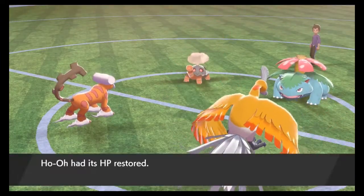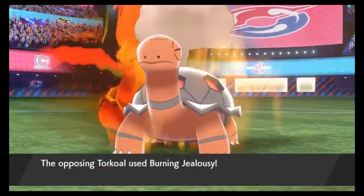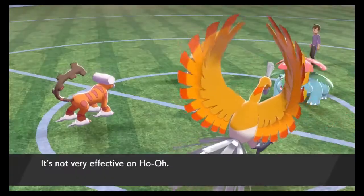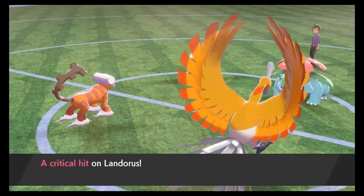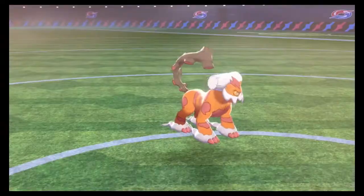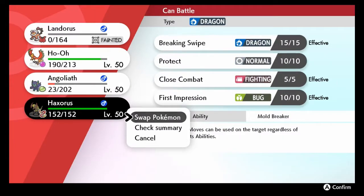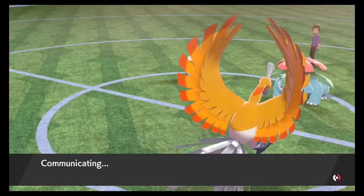Let's see what Torkoal does — it's gonna go with a Burning Jealousy. That probably takes out my Landris, and yep — but Ho-Ho still gets to live. Landris got critted, but I don't think that crit really mattered; I'm pretty sure I was gonna get KO'd anyway at 23 health. So I figured let's bring in Haxorus — Haxorus can probably do something here.